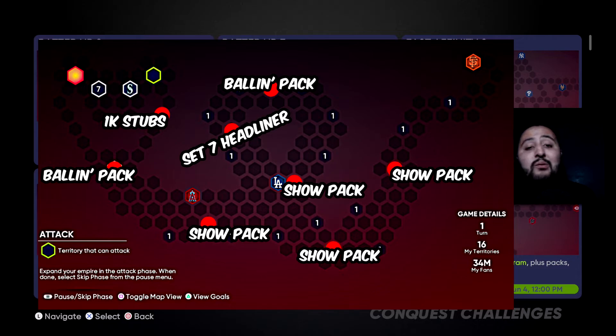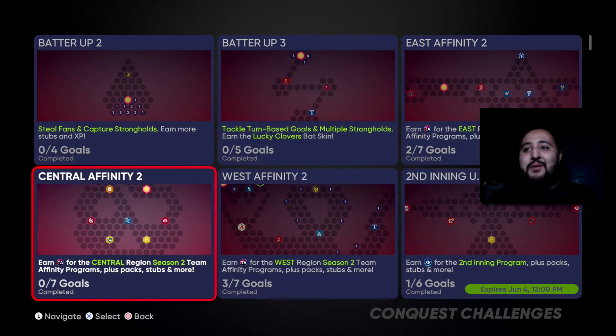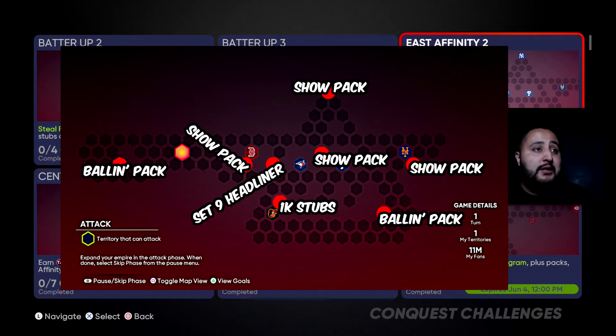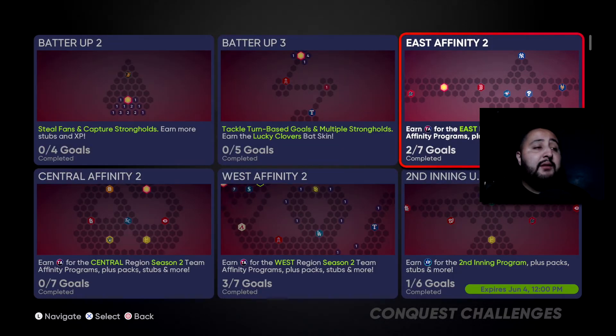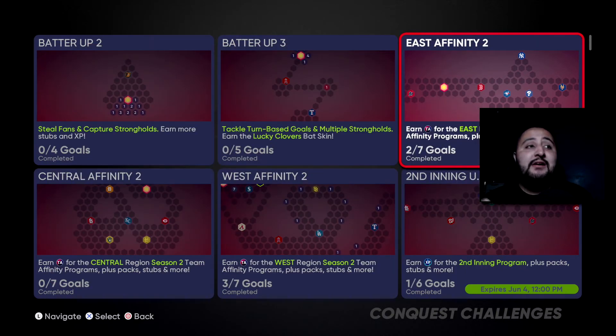It's about time SDS — you've been doing the UFO conquest map, I thought there were going to be way juicier rewards, but these Team Affinity maps have so much better rewards than that UFO, let's be real. To recap, throwing the images up one more time: the East map gives you seven hidden packs, the Central gives you seven hidden packs, and the West gives you seven hidden packs as well. You guys have got to go get this done. Hopefully you're pulling Trout, Jacob deGrom, Gerrit Cole, or Acuña — just make some stubs with these packs. Comment down below who you guys pulled!